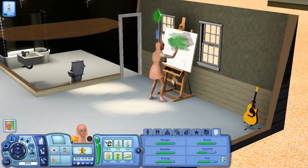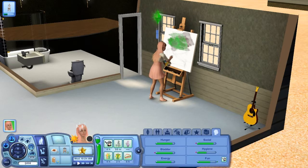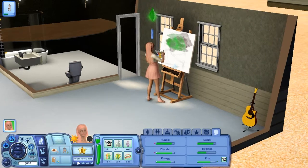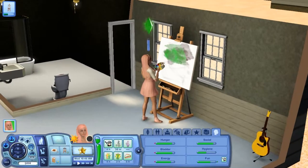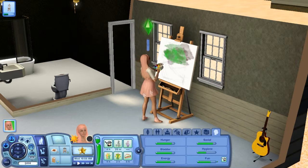Hello everybody, this is part three — let's play The Sims 3 100 Baby Challenge. Ally is here painting — I almost forgot her name. Anyway, mosquitoes are the devil and they have been biting me and my friend for a very long time, so please ignore that in the background. Ally is painting some green and purple blob and I have no idea what it is.